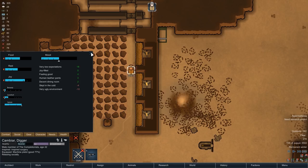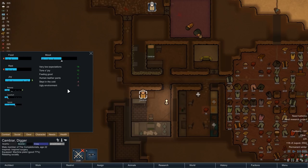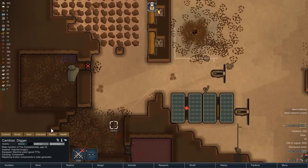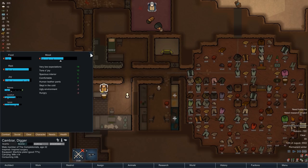We are of course not entirely safe from problems, and so at night we get another one — one of the solar panels breaks down and we quickly have to use one of our last components to fix it. Then as Cambia is having breakfast, the comms console makes its first appearance because a trade ship is passing by in orbit.